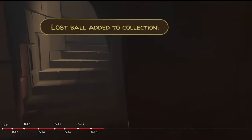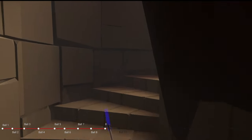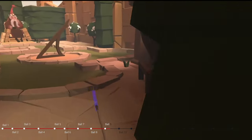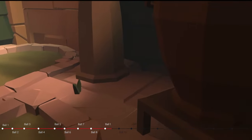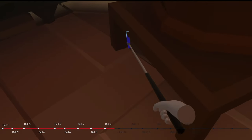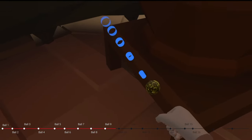Turn towards the stairs, head up the stairs to hole number 9 and ball number 9. And just to the right side at the beginning of hole number 9, you'll find ball number 9 just behind the back left leg of this vase.